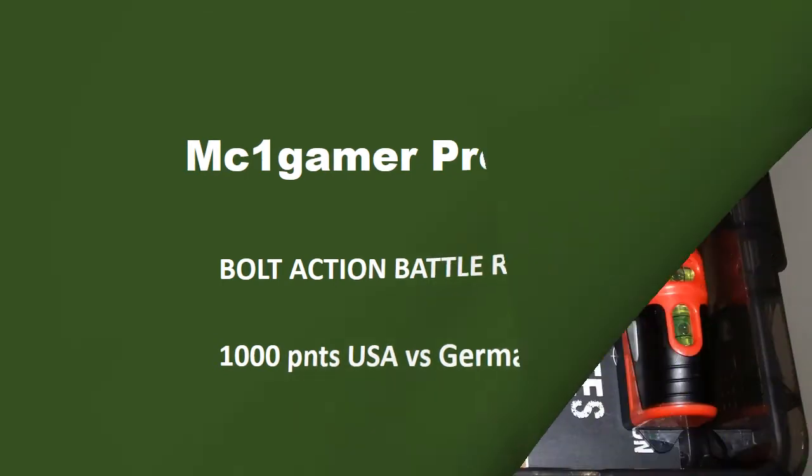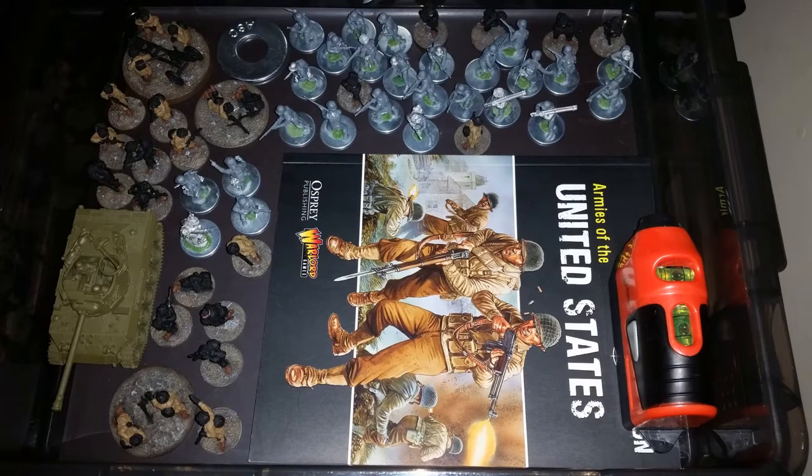I started out with a 500-point paratrooper box set, and that gave me enough that I could field a number of different units — at least two squads, a bazooka team, a light mortar team, a 75-millimeter howitzer, and an LMG. I supplemented that with a Hellcat, which really fit the theme. I wanted a Band of Brothers feel — highly mobile, with a recon element that had a heavy anti-tank gun.